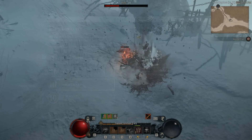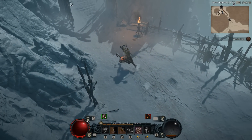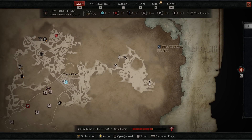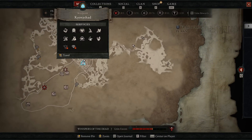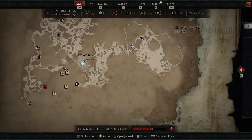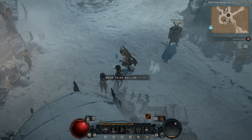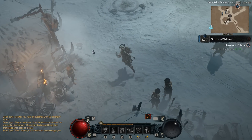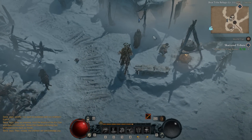First and foremost, what we need to do is locate a dungeon — specifically this quest dungeon right here. You can find this over towards the right side of Fractured Peaks. It's not too far from Kiovashad, so you can just ride on over and find this specific spot. If you go towards the left side, you'll notice that you're at the Bear Tribe Refuge, which has three different side quests.